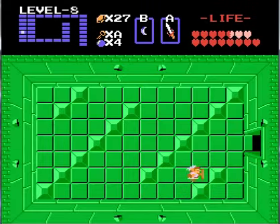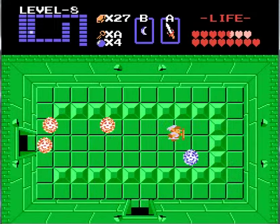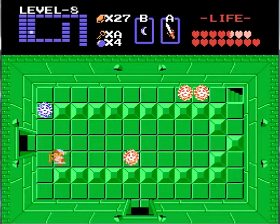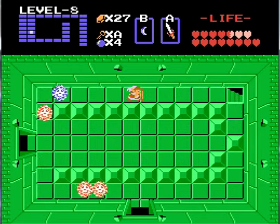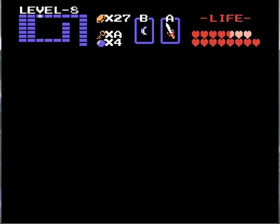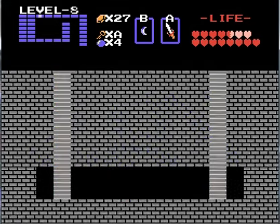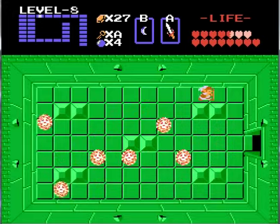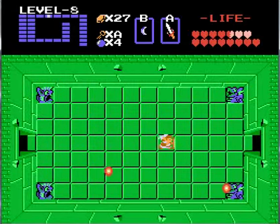So now let's just get out of here and let's go finish up this dungeon. Now that we got rid of the wall masters, just push this block right here and hopefully we don't get hit. Let's go through here — thank you. Now we're going to go all the way back to that room where we fought the first Digdogger. I have all the keys.